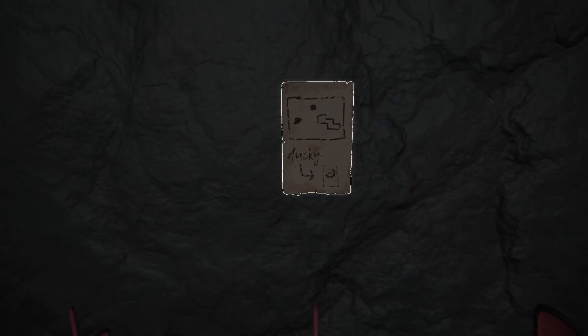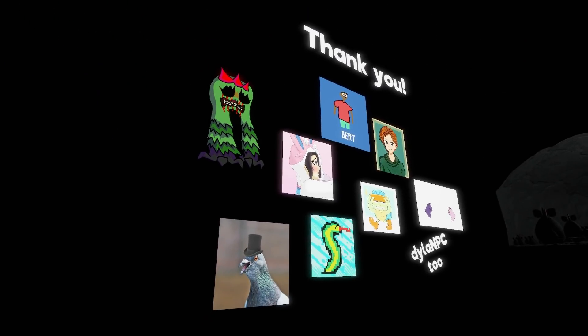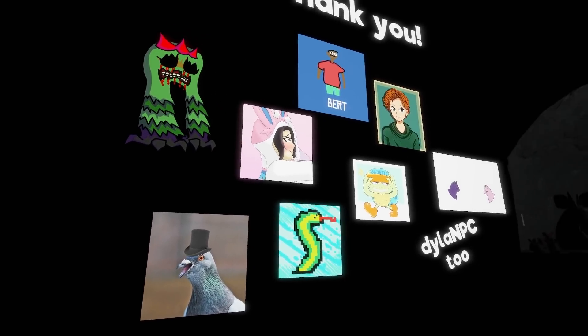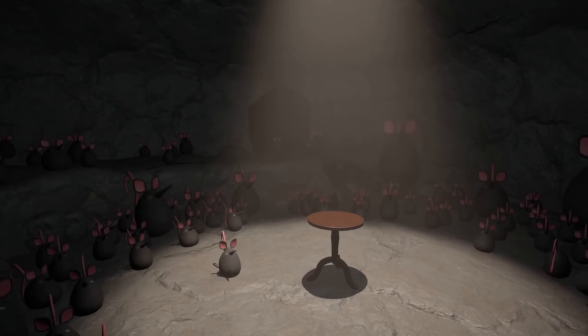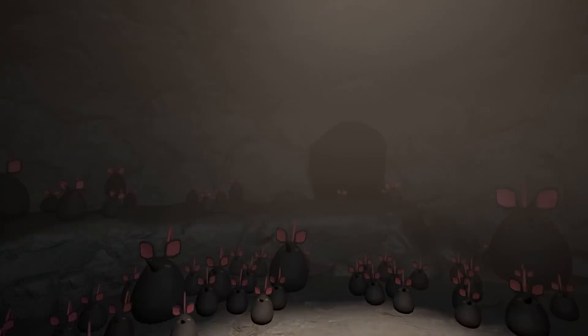Either way, that's on the wall there. We can float out of bounds again and see all of these people under a thank you banner — these are all people who either helped with the development of the game or supported it in the early stages. We'll go back through this rat room and exit to our next secret.